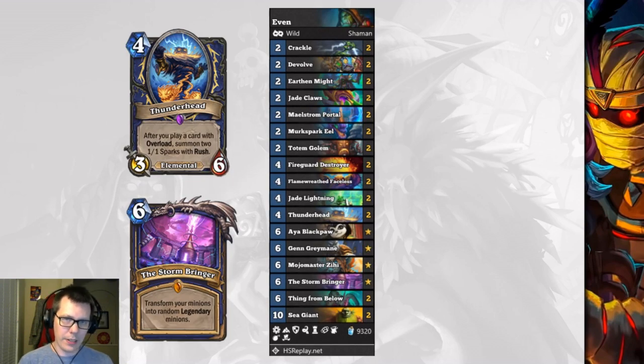Even Shaman was an archetype that people were either praising or fearing would see an increase in power level, and yes it did. The inclusion of Thunderhead improves Even Shaman's aggressive matchups, and the addition of Stormbringer improves its control matchups. This specific list is teched harder against control decks, having Mojo Master Zeehi included to completely throw your opponent off guard. You'll also notice Fire God Destroyer replacing Jhenai Totem Carver, just to get some extra synergy off the Thunderhead.